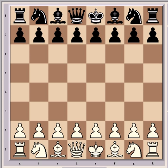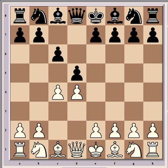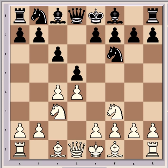Hi everyone. I've got another miniature here for you — Boris Gelfand against Alexander Shabalov, played in Bermuda in 2004. Gelfand is a very strong grandmaster from Belarus, and Shabalov is a many-time American national champion. Shabalov's rating was 2623 when this game was played and Gelfand was at 2709. It was a Queen's Gambit Decline with a Semi-Slav defence.